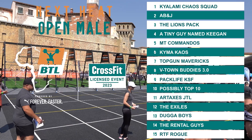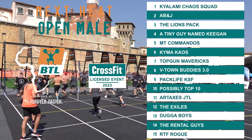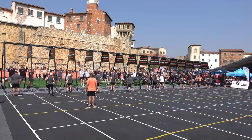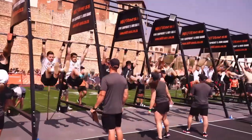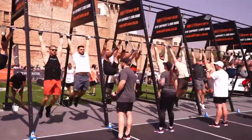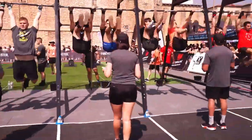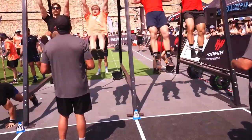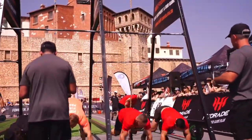We are here at Monte Casino for The Battle 2023, powered by Puma, and off we go — heat number one is underway. These are your top teams. Heat one and heat two are the top 30 teams in the open division. Lane one: Kyle Army Chaos Squad. Lane two: A, B and J. Lane three: The Lions Pack. Lane four: A Tiny Guy Named Keegan. Lane five: NT Commandos. Lane six: Kama Chaos. Lane seven: Top Gun Mavericks.